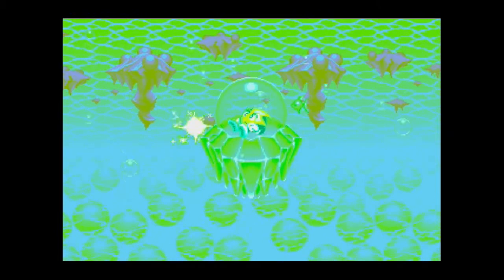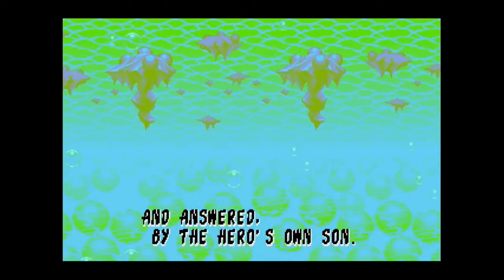After a space tyrant, Kaiser Greedy, uses mind control on various planet elders for them to obey him, the inhabitants of planet Flora pray for a hero to help them. When the prayers reach the mother of shooting stars, Orutu, she awakens one of her children, Rystar. He must grant their wishes and save them.